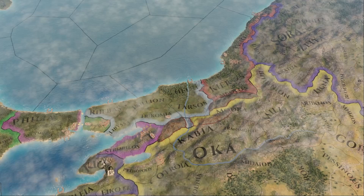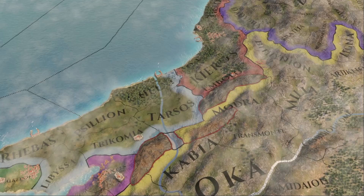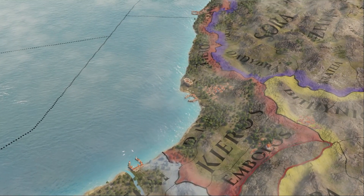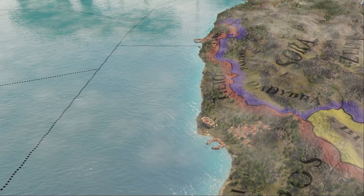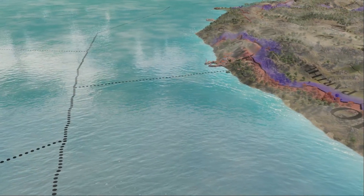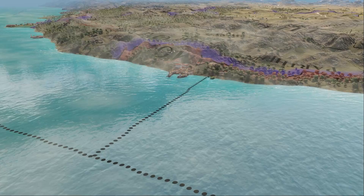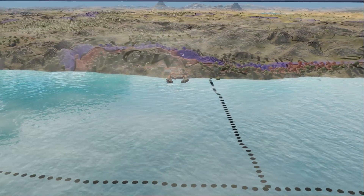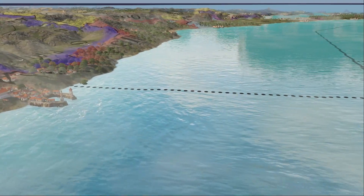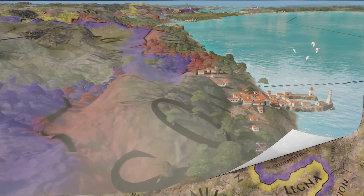First of all, the starting location is notoriously perilous. With your back to the Black Sea, you have the aggressive and hostile Antigonid Kingdom bordering you to the south. To the east, Paphlagonia is larger than you and depending on the RNG factor could also be hostile. The trick here is to wait for the Antigonids to get caught up in the Diadochi Wars against Macedon, Egypt, the Seleucids, and if you are incredibly lucky, the rest. This is when you strike, trying to quickly peace out for as much land as fast as you can.